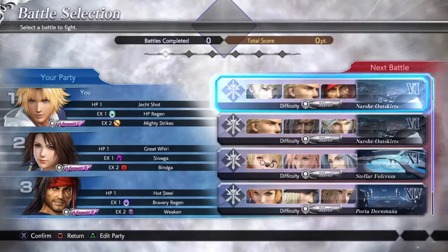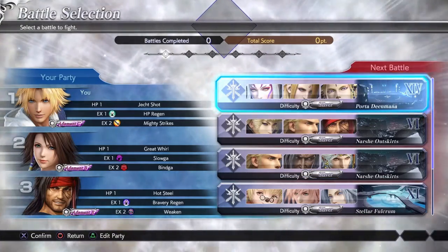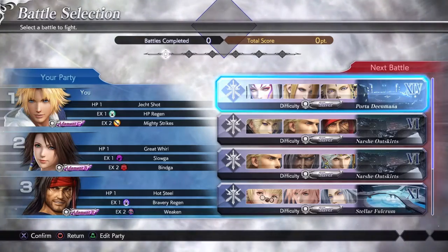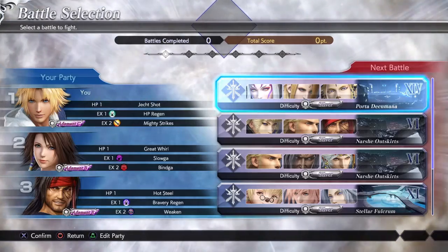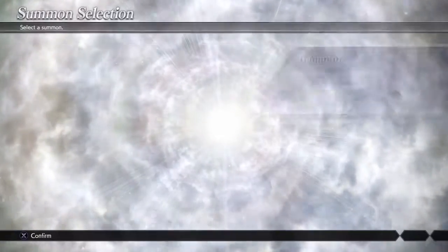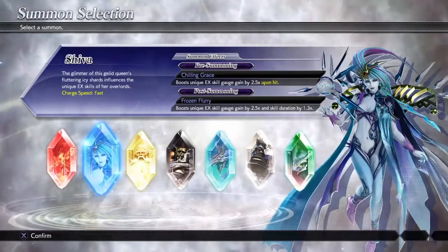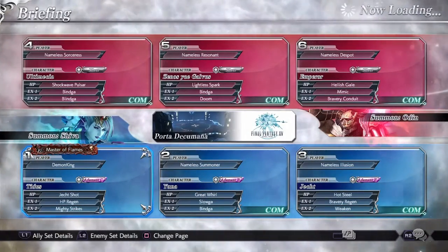No Besaid Island yet? Dang, that's bull. You know what? Why not this one? Right now we'll use Shiva because she's good with EX skills, so we're going to be using Shiva this whole time.